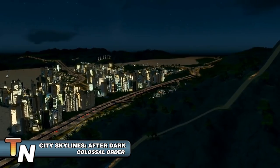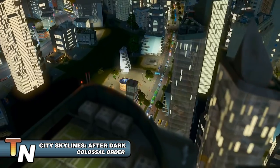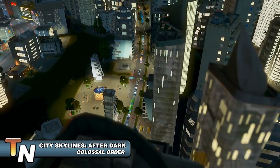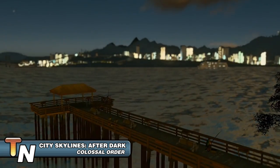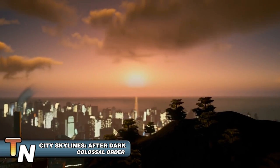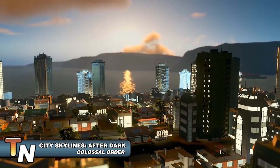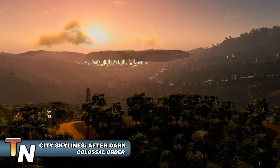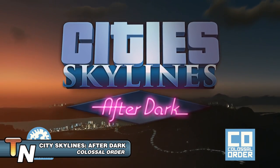The beach specialization allows for the construction of beach bars, restaurants, marinas, and fishing tours along the shoreline. City services have also been expanded upon, with criminals now being transferred between police stations and prisons. Taxis can now help tourists get around town, and airports, harbors, and bus terminals have been expanded upon. The paid expansion will release on September 24th, but even if you decide not to obtain the After Dark add-on, the day and night cycle will still be added into the base game for free.